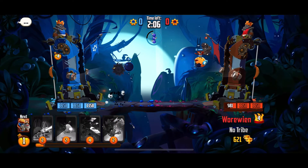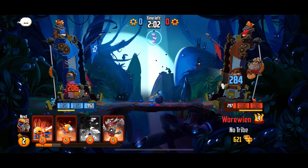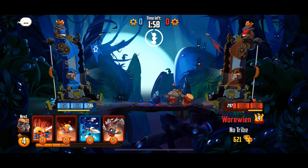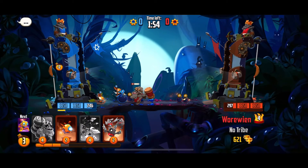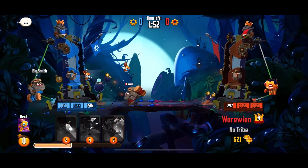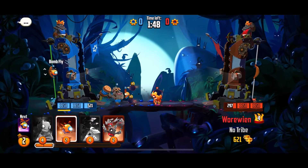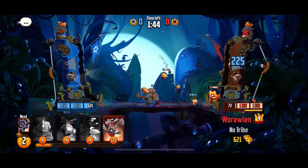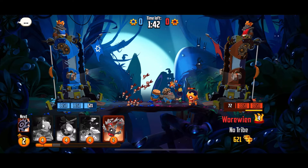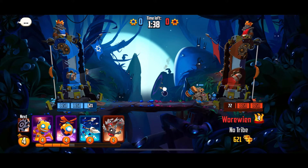I see that the opponent's air defense seems a bit weaker, so I'm going to send out some air attacks. There are ground attack forces as well as air attack forces in this game. So far so good — I'm almost destroying the first layer of the enemy's tower.